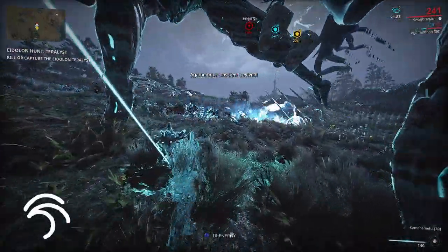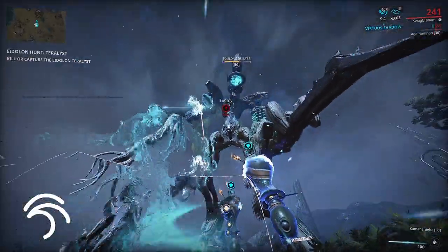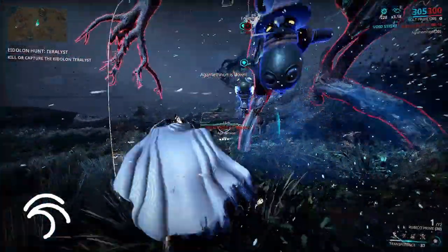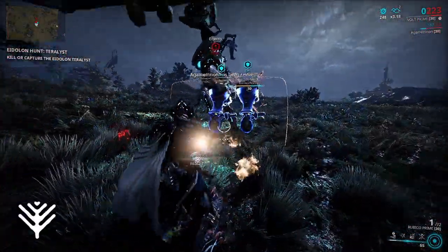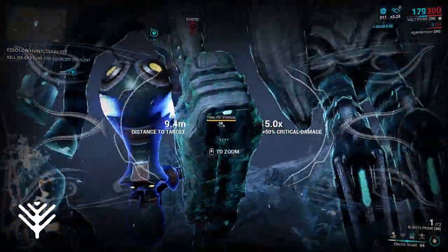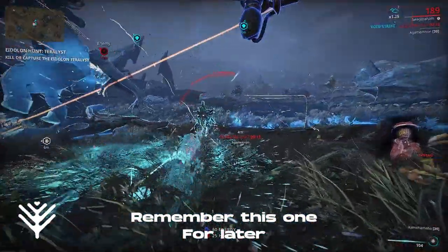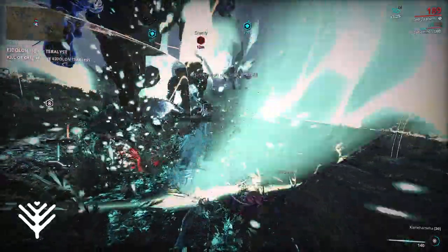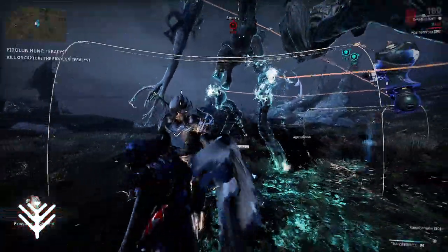Bazarin has Rejuvenating Tides and Enduring Tides as its waybounds to increase your operator's health and health regeneration. The school is mostly taken for the Protective Dash ability, which grants immunity to allies for 4 seconds and heals them for 45% over 5 seconds when you dash through them. Naramon has Mind Step and Mind Sprint as its waybounds, increasing your operator movement and Void Dash speed. Affinity Spike and Power Spike are the most used nodes here. Affinity Spike gives you 45% more affinity on melee kills, while Power Spike changes your combo counter behavior — where it would previously just reset if you lose combo, it will now slowly decay, depleting at a more comfortable rate, enabling you to keep your combo counter up.